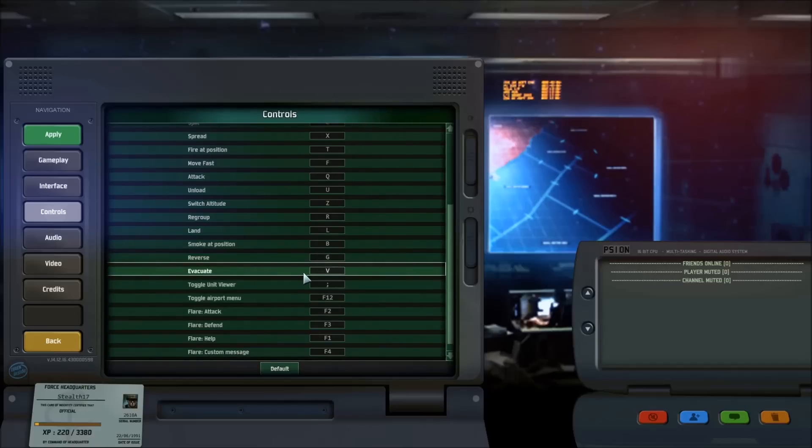V is for evacuating — if you have a plane selected and suddenly the mission has gotten too hot, you press V and the plane will evacuate. Very, very important, especially if you're doing a bombing run with more than one plane. You can just select a box around the planes and press V, instead of trying to catch them one by one. This is something you must know if you want to be good at Wargame.